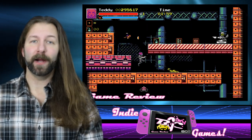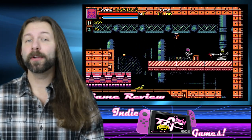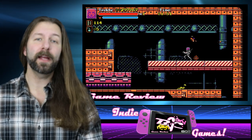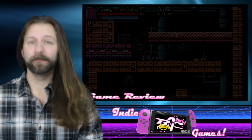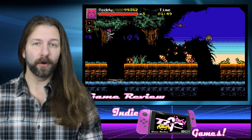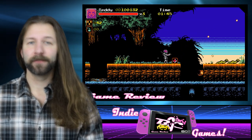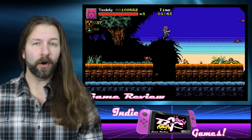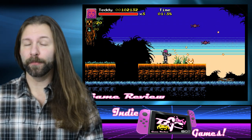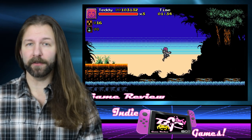Overall, the general gameplay in Biolab Wars is pretty simple and is probably exactly what you would expect from an arcade-style game. You can run, you can jump, you can shoot, and you can throw grenades if you have the requisite ammo. As you play through each level, you can find different power-ups that change the type of weapon or weapon fire you're able to use. These aren't random item drops and are placed in the same spots every time, so depending on your play style, you might find certain weapon choices to be more or less to your advantage.